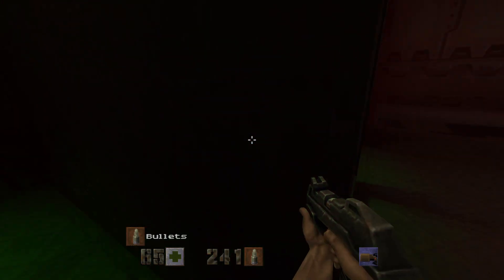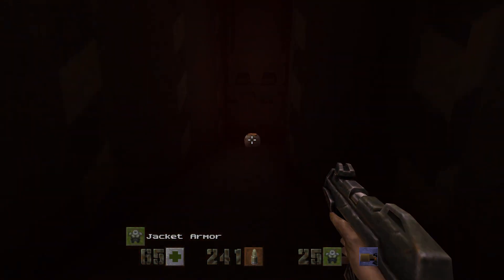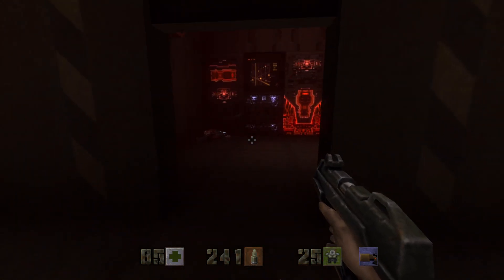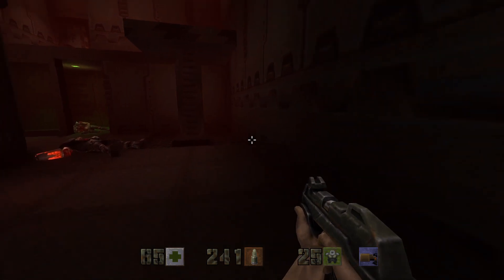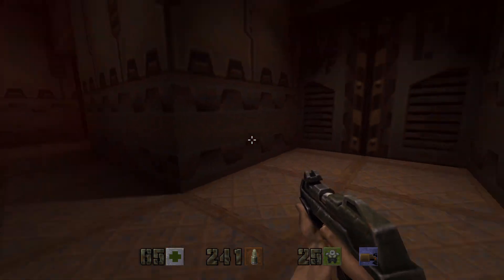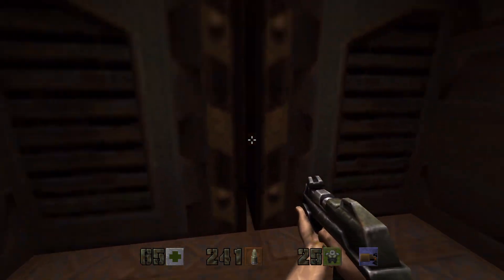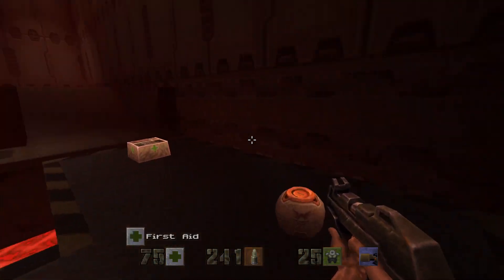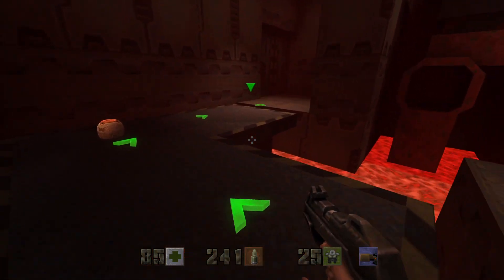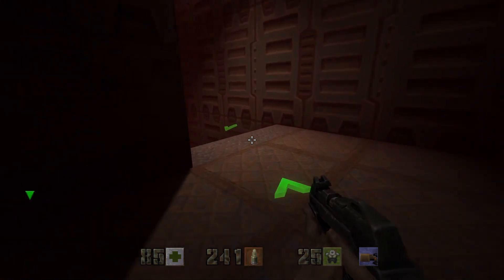Bullets and armor — I need health. There was ammo over here. To the elevator — I think I'm supposed to go back. Let me check. No, never mind — I'm supposed to go here.